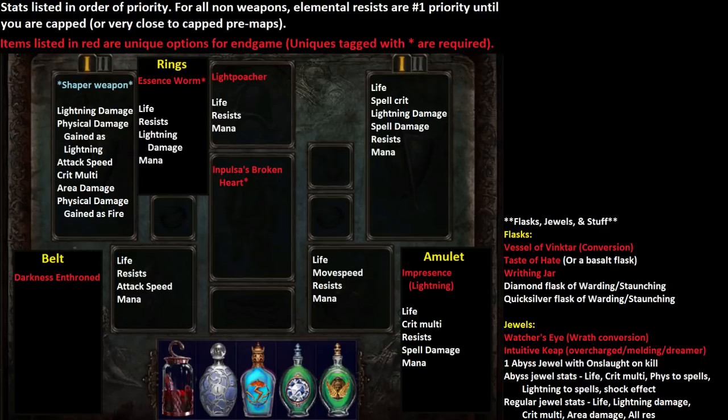For the jewels, the two uniques you want: the Watcher's Eye with Wrath Conversion — you can alternatively use Physical Damage Gained as Lightning, they're honestly pretty comparable in strength, but the Conversion one is cheaper. If you got one with both, or one combined with Mana Leech while under Wrath, that would be insane. The second unique jewel is an Intuitive Leap, which lets you get your charge generation. You also want at least one Abyss Jewel with Chance to Gain Onslaught on Kill — ideally the 6-8% roll — as your source of Onslaught to zoom through maps quicker.